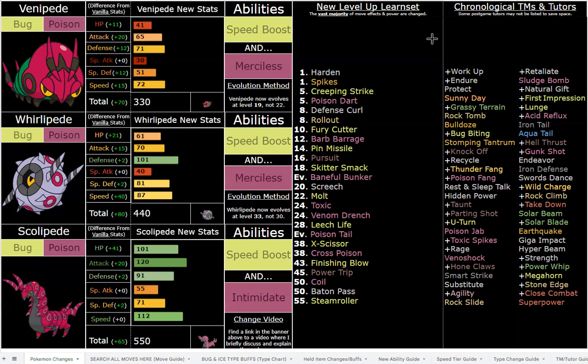They all retain Speed Boost — we already know how incredible Speed Boost is, and it's a very logically fitting ability. The pre-evolutions have Merciless, which is a very nice ability because they have lots of great moves that can always poison, and at 72 and 87 base speed you're not always going to need Speed Boost. With Speed Boost you don't have to run speed investment — you can run max HP, and after one Speed Boost turn using Baneful Bunker you'll outspeed pretty much everything.